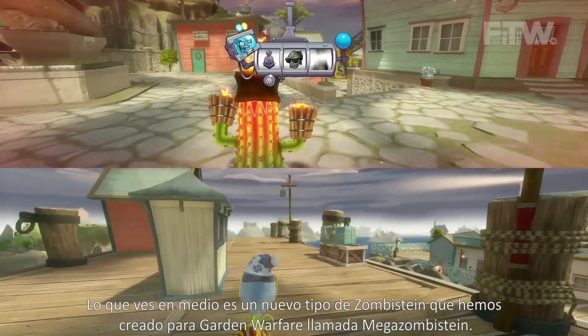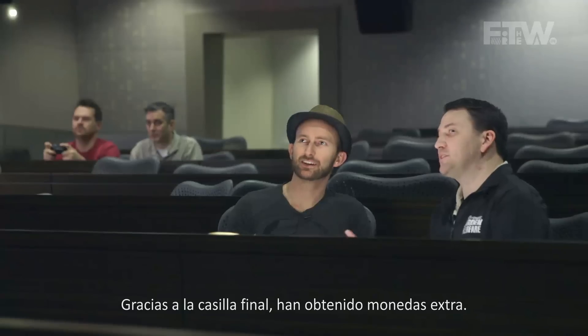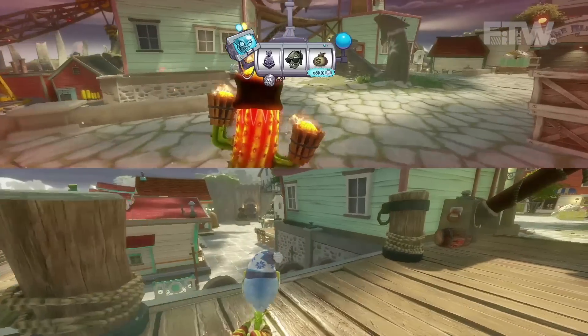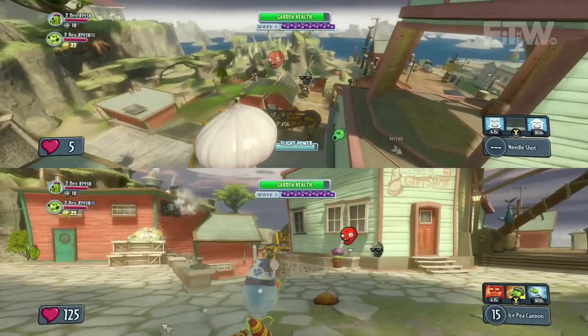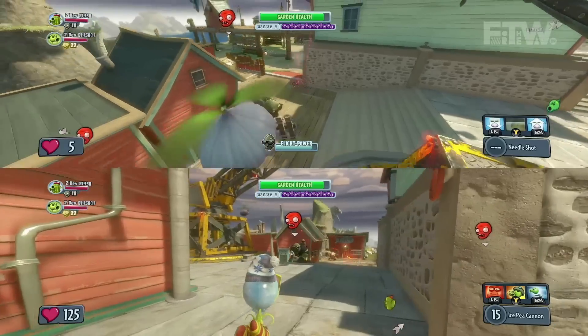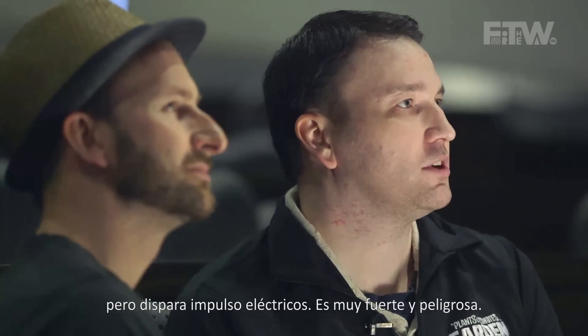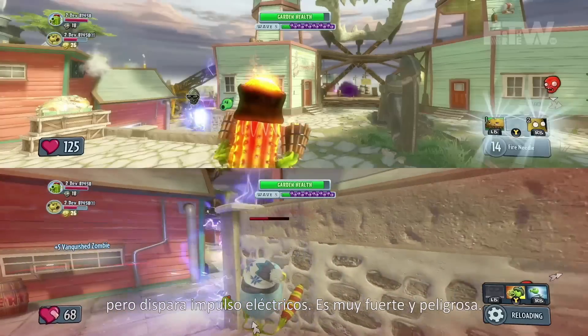The middle one's a new type of gargantuar that we've created for Garden Warfare called a Giga Gargantuar. And the last one, they actually got a little bit of a coin bonus, so it actually rolled in their favor this time around. There's Gary in the drone again, shooting down at the Giga Gargantuar. He's a little bit different — he has the electric pole like a regular gargantuar, but it actually shoots electrical pulses, and it's really powerful and dangerous.